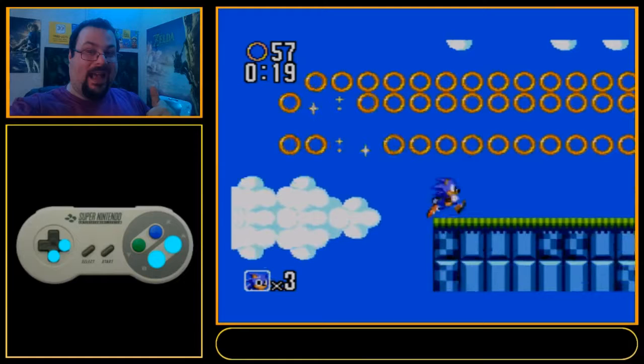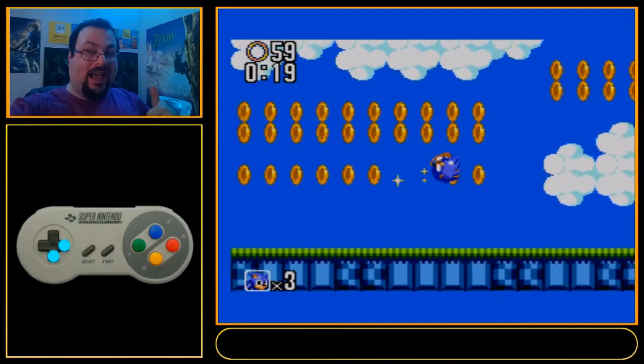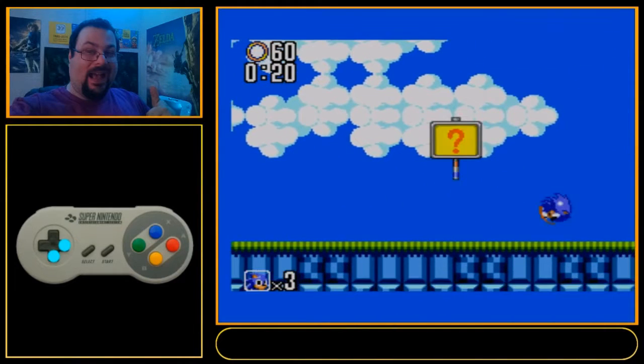Right there you can see we barely made it. If I had jumped any sooner, I would have hit this corner and just fallen straight down to my doom. But we made it. You want to do a roll jump right after — I delayed mine a little bit because I just wasn't expecting to make it. And hit the signpost.